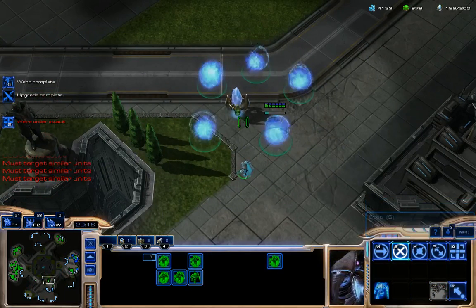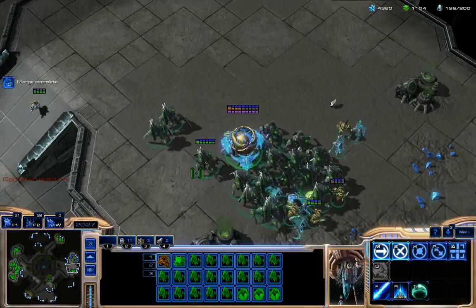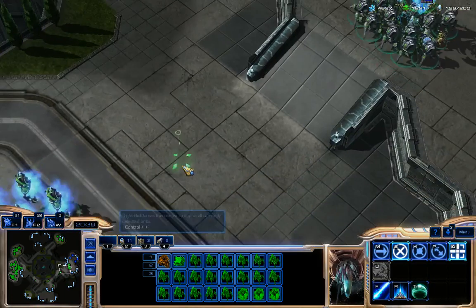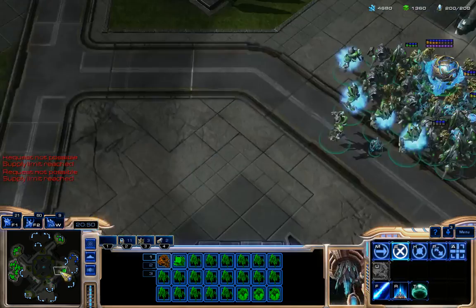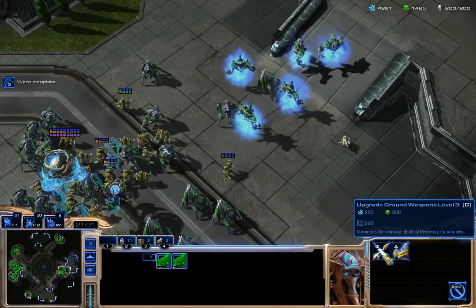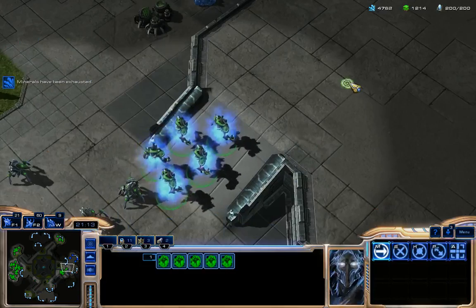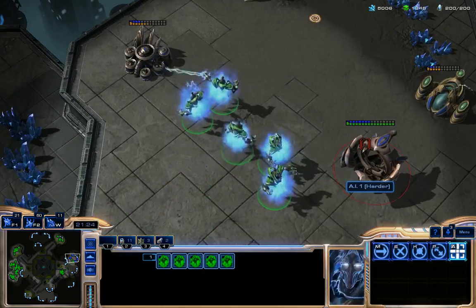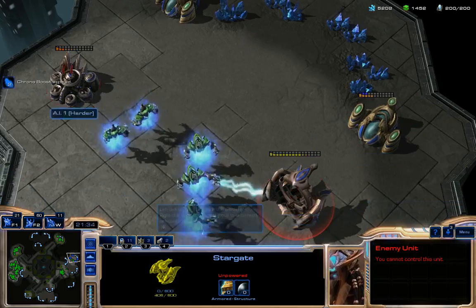I can make Archons from two Dark Templars. These are the Archons — and I can build some Zealots as well. I'm going to use Archons at the front because they can absorb a lot of enemy fire. Archons are very good against Zerg units because they deal bonus damage to biological targets, and they can destroy buildings very fast as well.